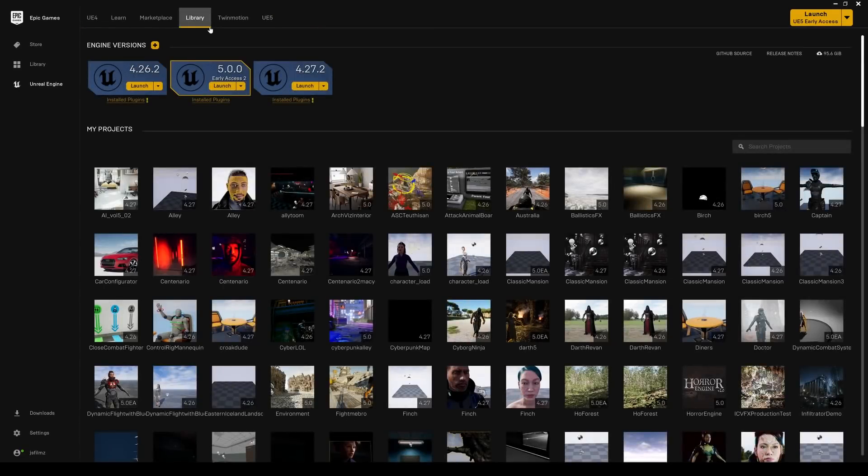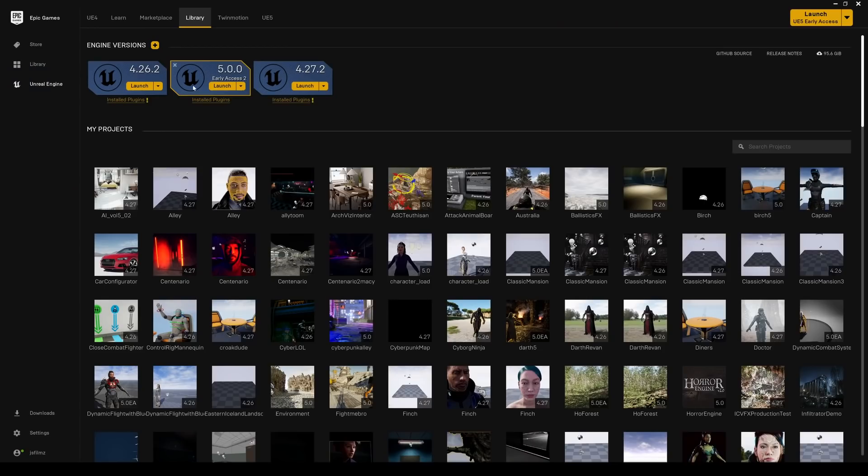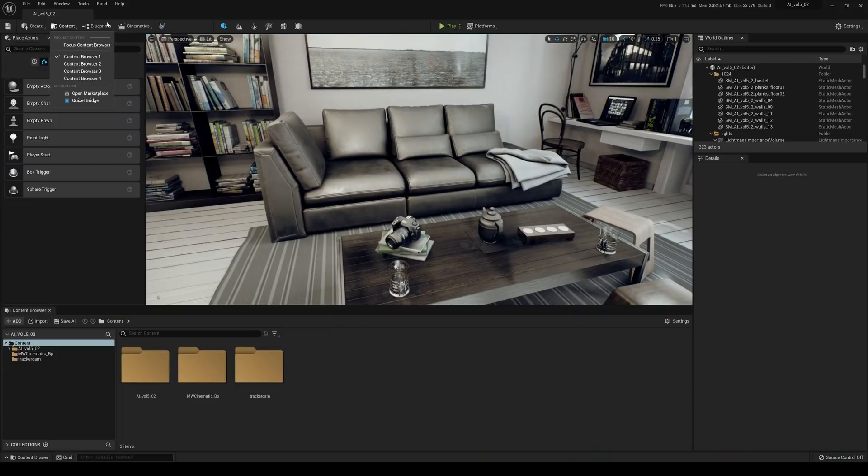I'm going to open up the Epic Games Launcher and go to the Library, because I want to make sure the plugins installed for Unreal Engine 5 are updated. This is a very important step — make sure this is good, because it's causing a lot of problems, and Quixel Bridge is broken for a lot of people too. Just make sure you have the most recent version and the plugins are up to date.